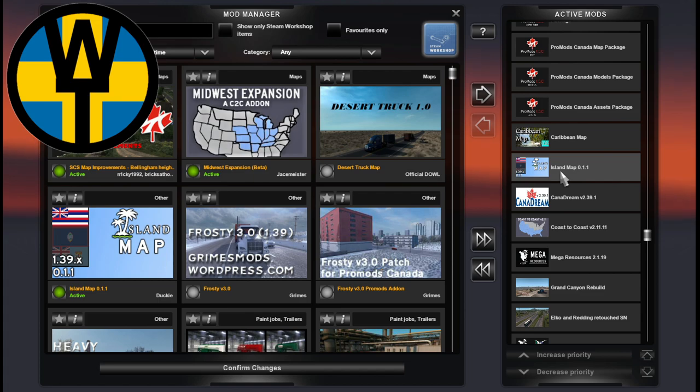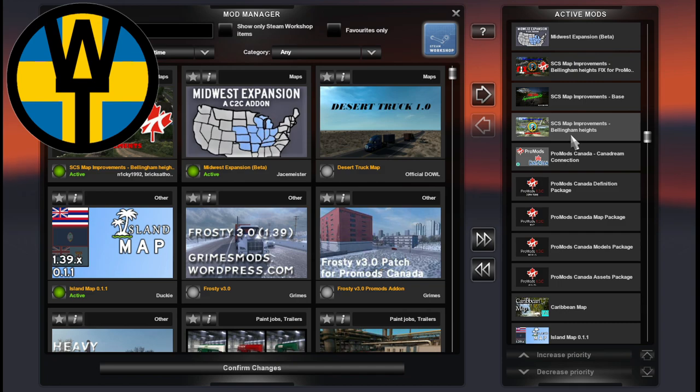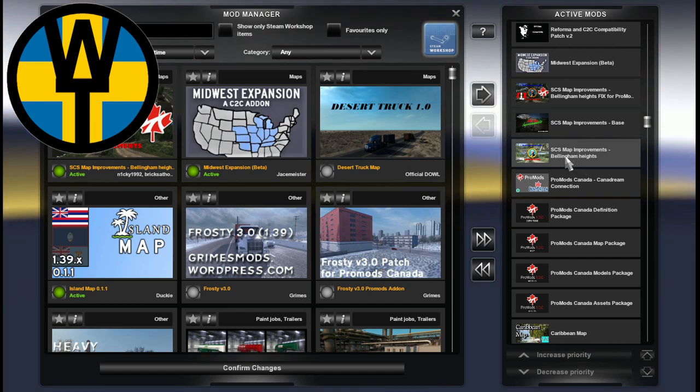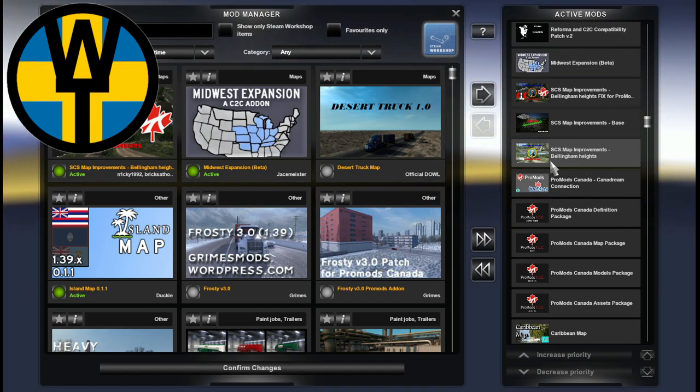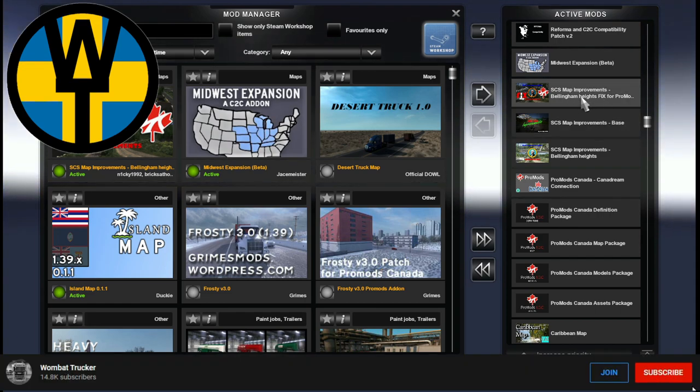We have Canadream, Island Map, Caribbean Map, Promods Canada Assets, Models, Map, Definition, and Promods Canada Dream Road Connection. And pay attention again if you have my old map combo, because here it finally is: SCS Map Improvements, Bellingham Heights, SCS Map Improvements Base, and SCS Map Improvements Bellingham Heights Fix.